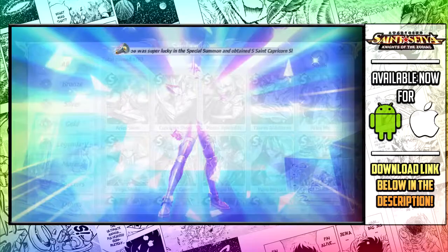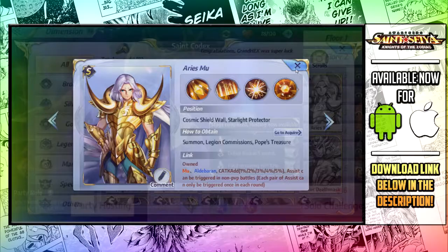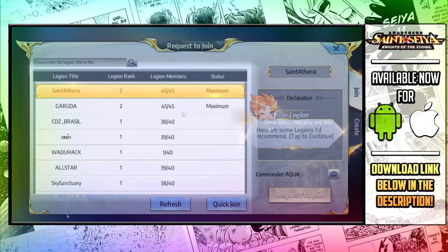Piggybacking off how much content Saint Seiya Knights of the Zodiac has packed in it — if you're looking to play with friends, you have the option to party up on quests or various PvE content. You can even band together to create a guild. Each guild also has its own ranking system, so if you're a competitive gamer, this is definitely going to be the game for you.